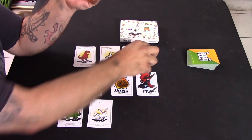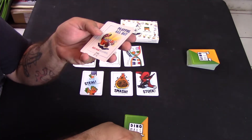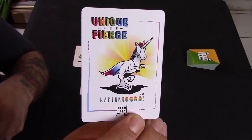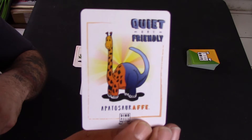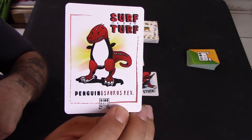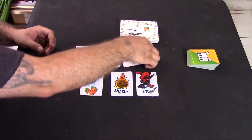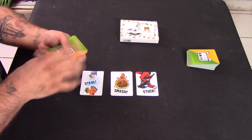There are six dynamos. The Triheratops is a combination of the triceratops and the hare. The Red Panklyosaurus is the ankylosaurus and the red panda. The Rapticorn is the velociraptor and the unicorn. The Apatosauraf is the apatosaurus and the giraffe. The Penguinosaurus Rex is the tyrannosaurus rex and the penguin. And the Stigosaurus is the tiger and the stegosaurus. You're trying to make one of those dynamos.